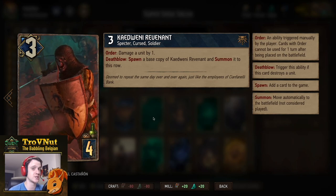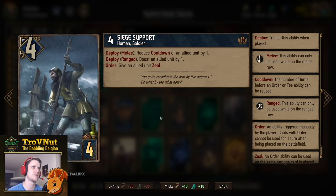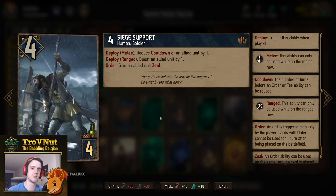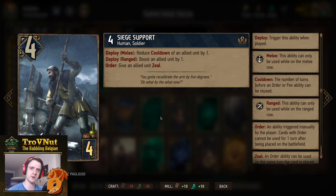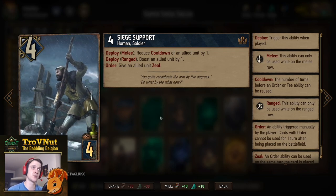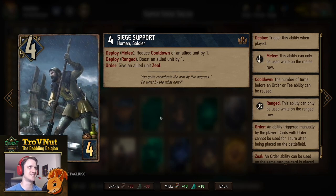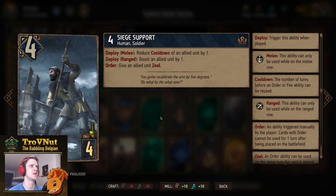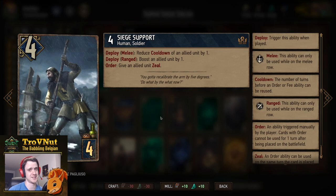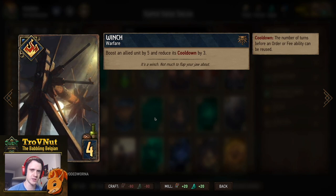The Cadwenni Revenant got a buff recently, going from five provisions to four, and is perfect for the soldier tag since we need a lot of crew members for our siege engines. Then we have the Siege Support — four power for four provisions, also a soldier so it counts for crew. If you deploy it on the melee row you reduce the cooldown of an allied unit by one. On the range row you boost an allied unit by one, and on order you can give an allied unit zeal, which can come in handy really nicely.